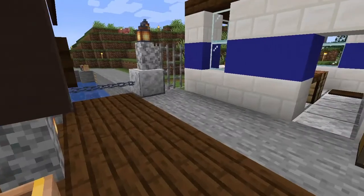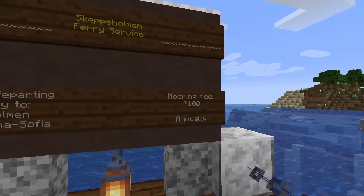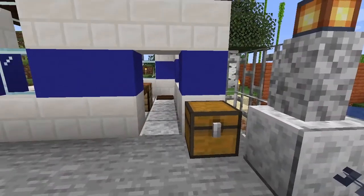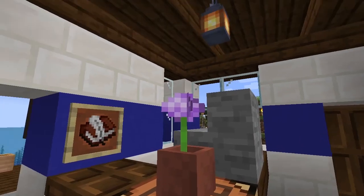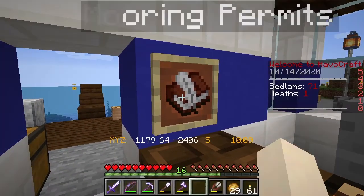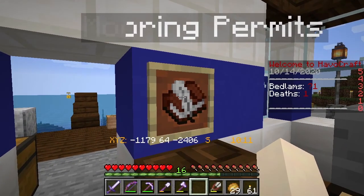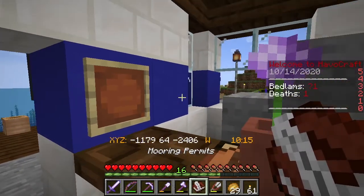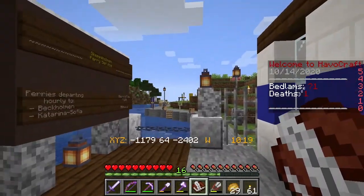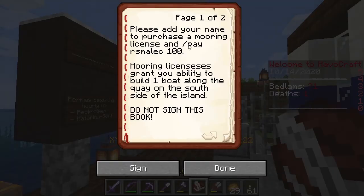While we're waiting for the ferry to arrive, let me talk to you a little bit about annual mooring fees on the island. As the island is getting built out, we have opened up this ferry service and you can actually get a permit to moor your boat or dock your boat here on Skepsuleman. All you need to do is pay a one-time annual fee of 100 bedlams to our Smalik and add your name in this book.